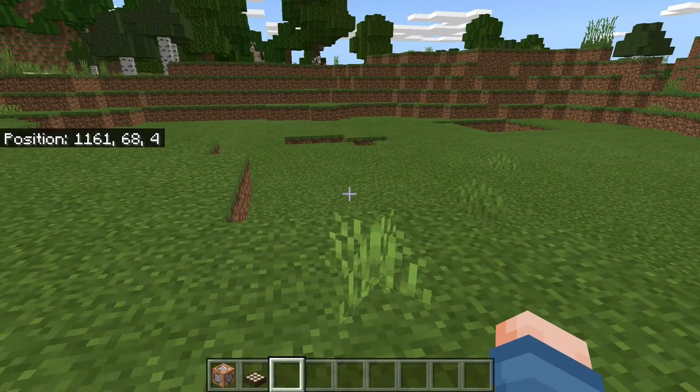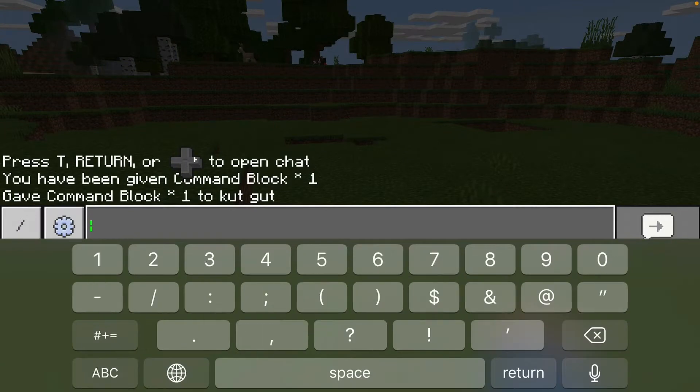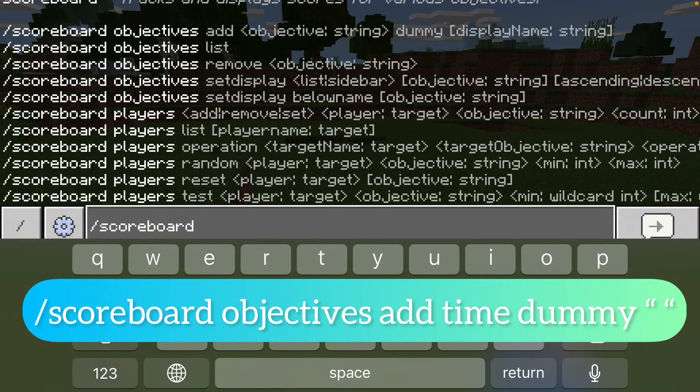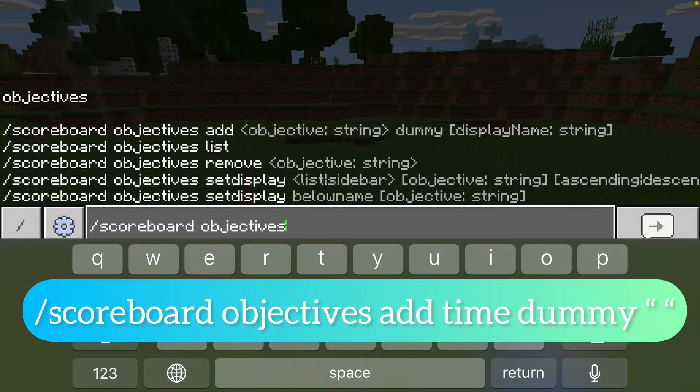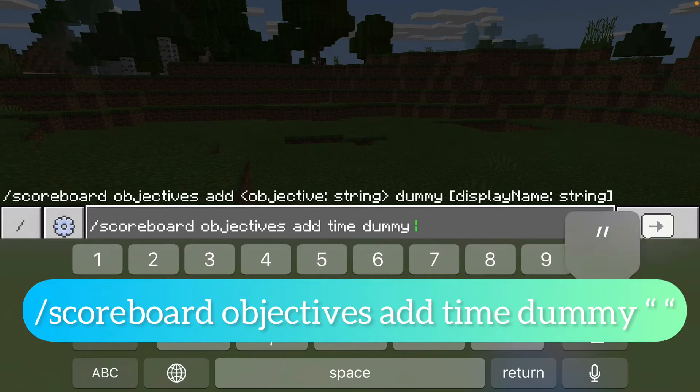So what you're going to do is you're going to go into the chat and you're going to type in: slash scoreboard objectives add time dummy, and then you're going to do quote space quote.